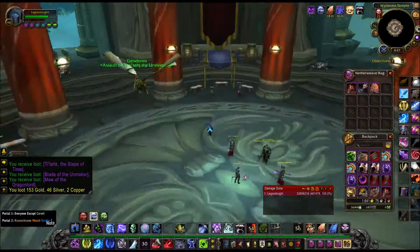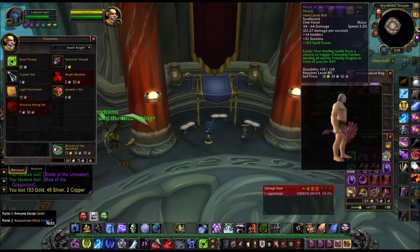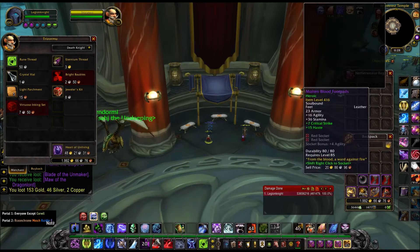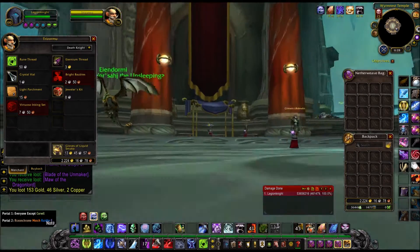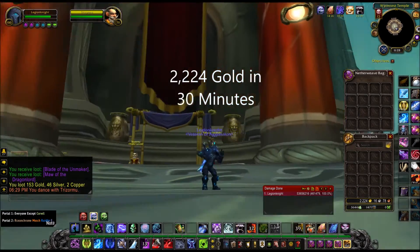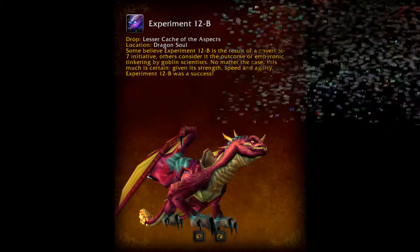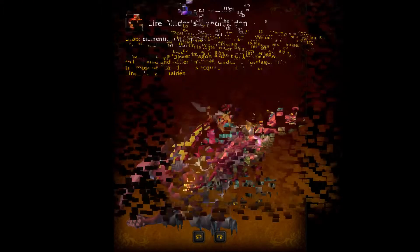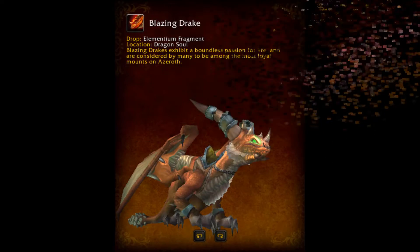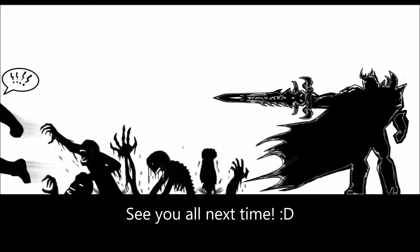So now we have finished up clearing Dragon Soul. Let's go ahead and vendor all the items and find out how much total we got. After clearing this entire instance, we came in under 30 minutes, and the total amount of gold we reached is 2,224 gold — not bad. This concludes part 2 of our gold farming series. Next time we're going to jump into another Cataclysm raid to farm and see how much gold we can get. Until then, I'll see you next time. You folks have a great day. Take care.